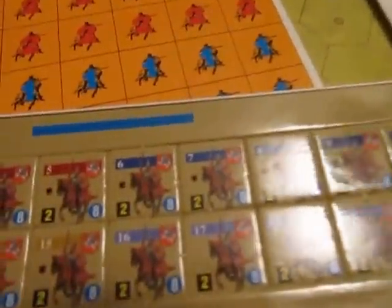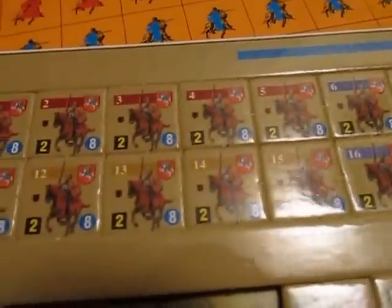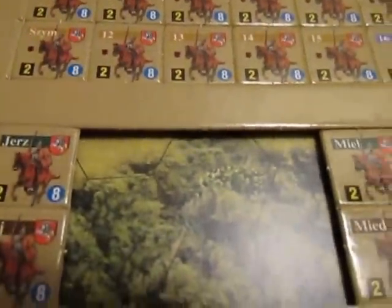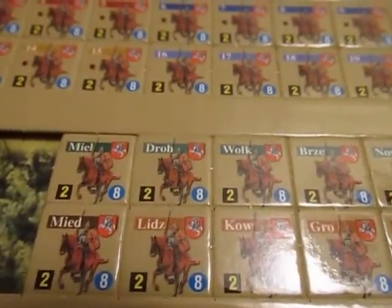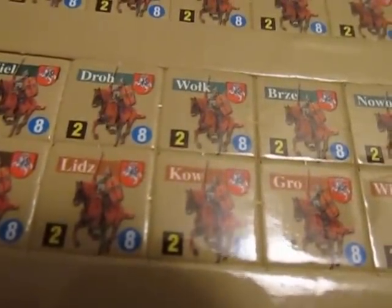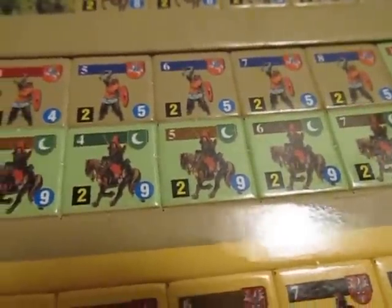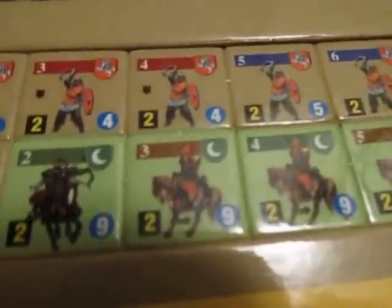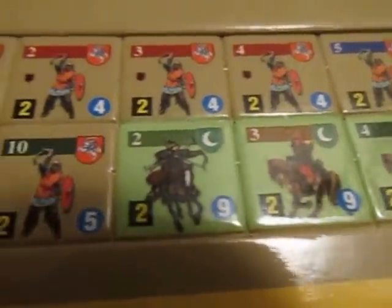And we have some Lithuanian units — just sheer amounts of cavalry in this game. I mean, if you haven't noticed, we haven't come across really any or very many infantry units yet. There's some more Lithuanians. Oh, and then there's the Tartars in green. They've got pretty much the only light cavalry — they're horse archers. You can see a horse archer right there.